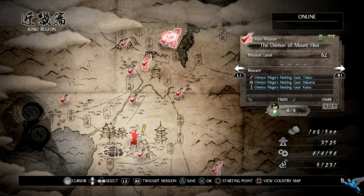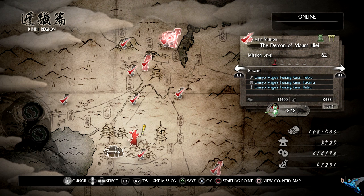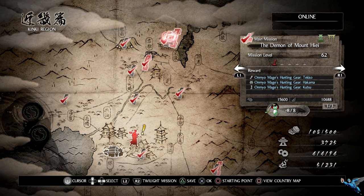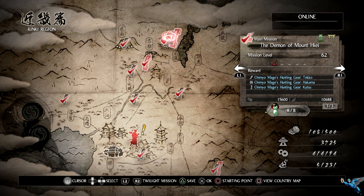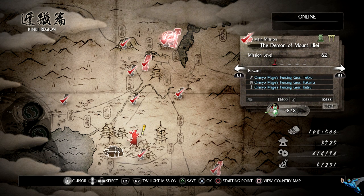Hello everyone, Johnny Hurricane here, and today we'll be going over the Kodama locations for the Demon of Mount Hiei in Nioh. There are eight in all, so let's get started.